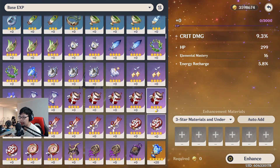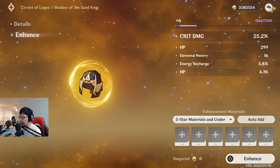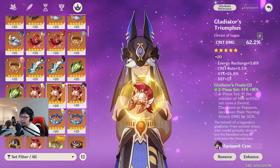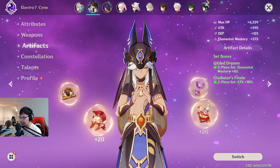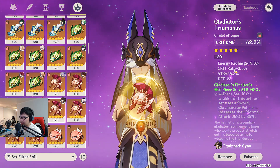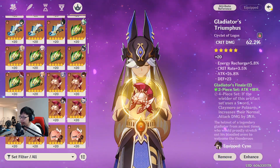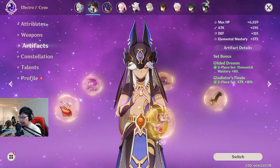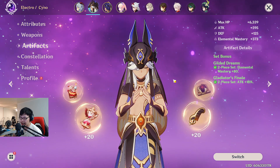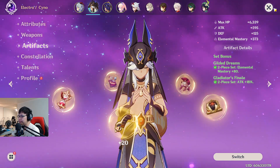I can still deal with some energy recharge rolls, but I'll need to find replacement pieces that give him the crit rate he needs. I'm going to try to work toward a complete four-piece Gilded set on him. I really like Cyno's playstyle, so hopefully that'll happen sooner rather than later. For now, he's running two-piece Gladiator and two-piece Gilded.